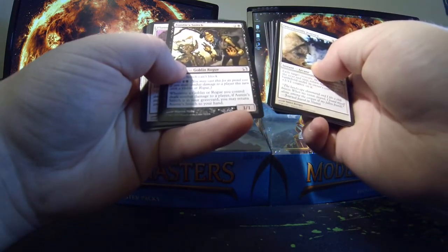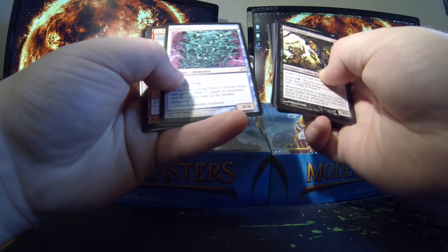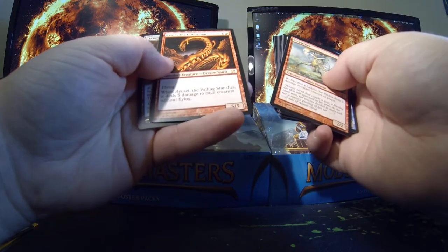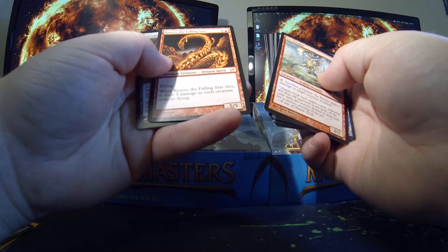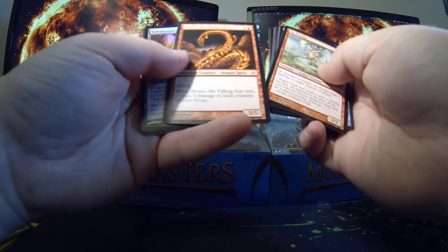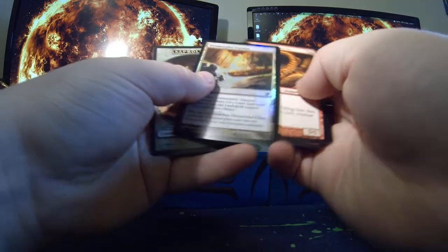Auntie Snitch, Plume Veil, Tar Pitcher — second mythic is Ryusei the Falling Star — and foil Terramorphic Expanse.